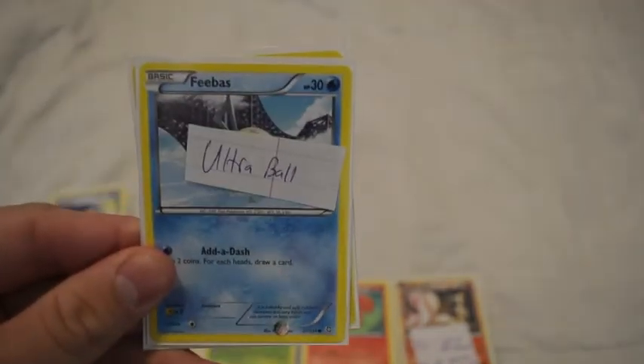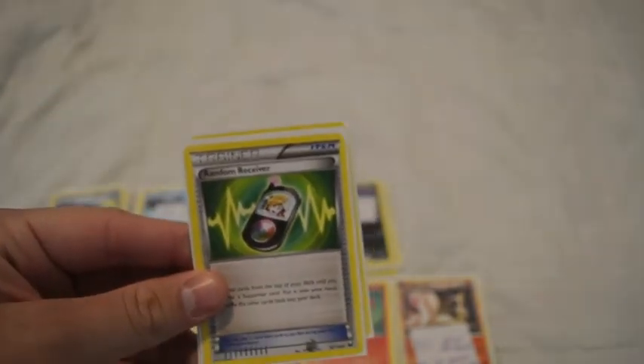Now onto the trainers and supporters. Four Level Balls — search for any Pokemon with 90 or less HP. Three Ultra Balls — discard two cards from your hand and search your deck for any Pokemon. Four Shauna. Four N — each player shuffles their hand into their deck and draws however many prize cards they have. Three Random Receivers, just because I don't have very many supporters in this deck and I want to use this to try and be able to get one out.